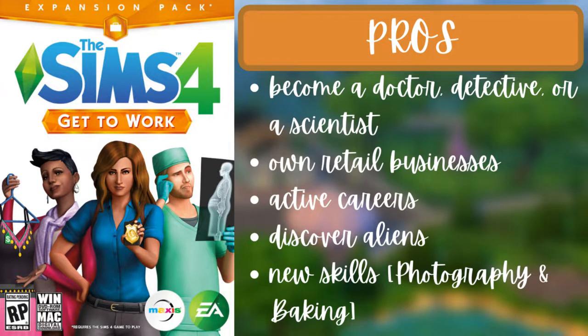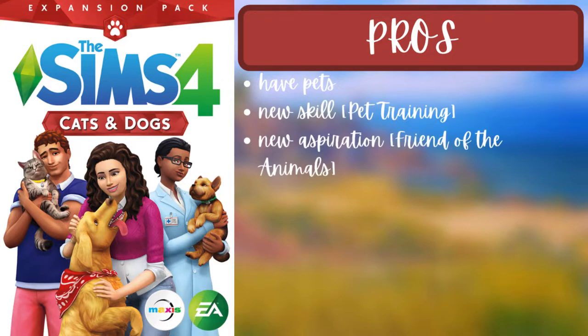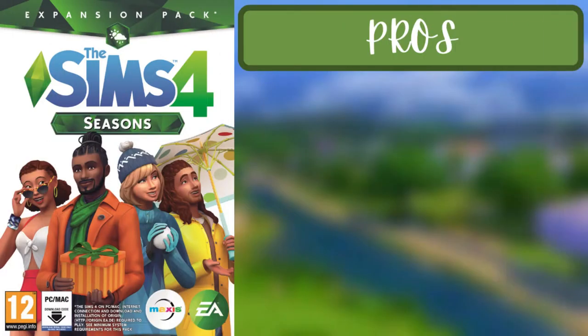For the second pack of the first tier, Cats and Dogs, the pros are that you can have pets, there's a new skill which is pet training, a new aspiration which is Friend of the Animals, and two new traits — cat lover and dog lover. You can also become a vet and run a clinic, there's a new world called Brindleton Bay to explore, and there are tons of new townies to meet.